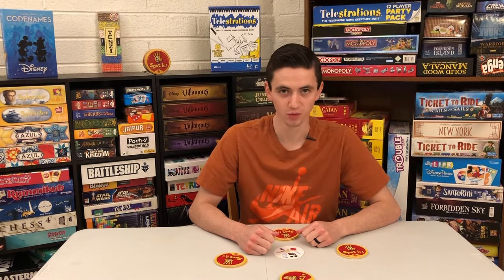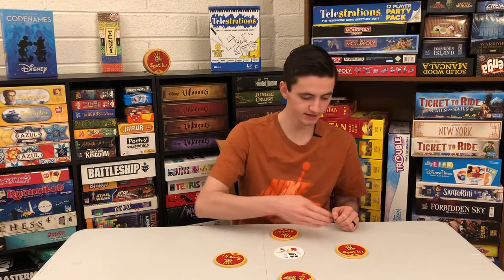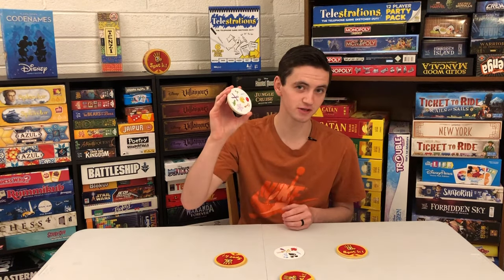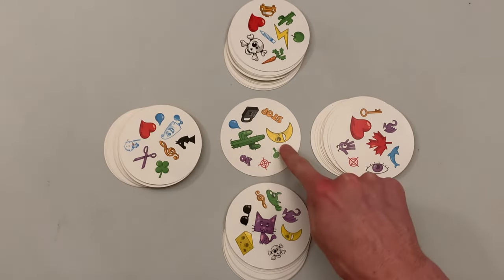Game number 2, the Well. After shuffling, place one card face up in the middle and deal the rest face down to all the players. The object of this game is to be the first to get rid of all your cards. At the same time, players flip over their entire pile so they're face up, then try to find a match between their card and the one in the middle.